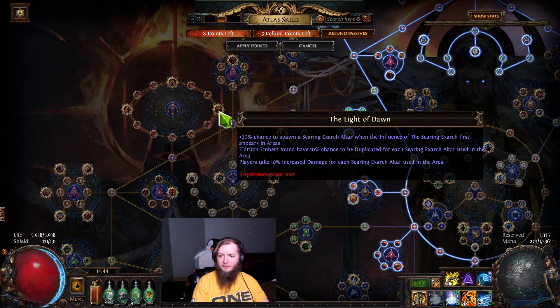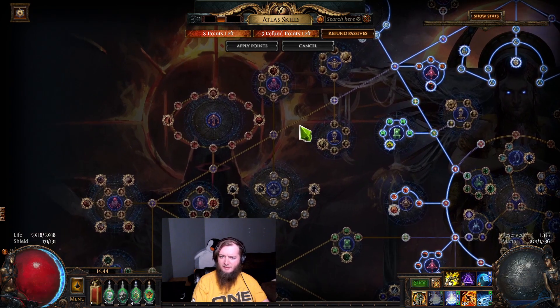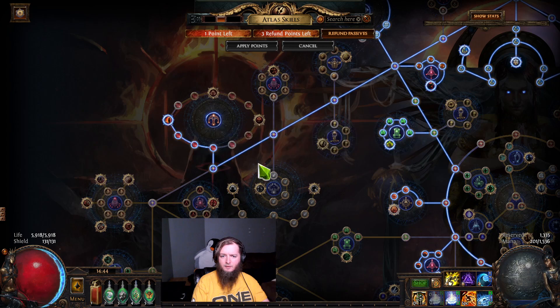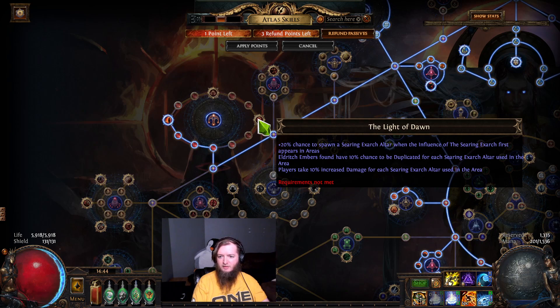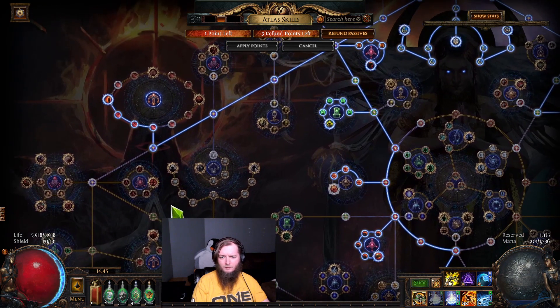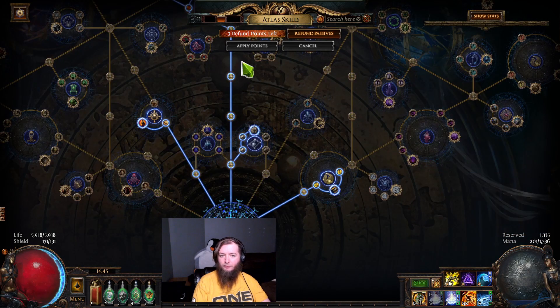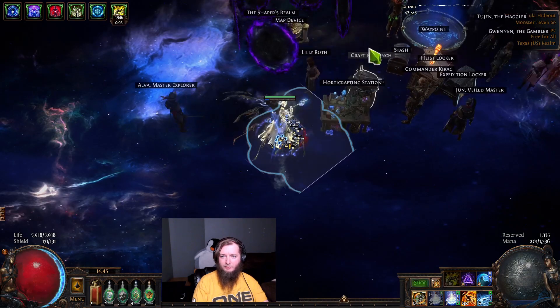Players take 10% increased damage for each Searing Exarch Altar use — I don't like that but it's necessary. Eldritch Embers duplicated, pack size. Eldritch Embers have a 10% chance to be duplicated for each Searing Exarch Altar use area — players take 10% increased damage per Altar, I don't like that actually. We'll take the last point and put it into reinforcements — there's a challenge for that. Now I'm set up and I'm going to keep farming Metamorphs.